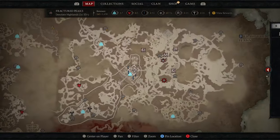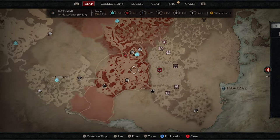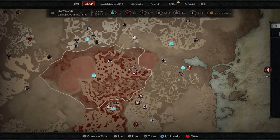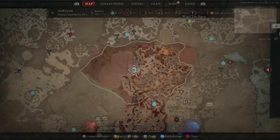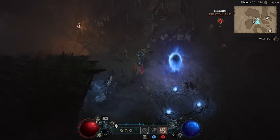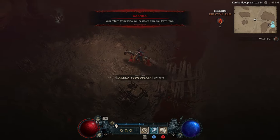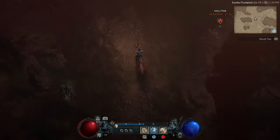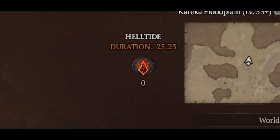Helltides spawn at random areas on the map and the event looks like this, with a blood-stained area. You will know if you're in a Helltide event as blood will start to rain from the sky, which is pretty awesome the first time you encounter it. In the top right-hand side you will see a cinder and a countdown of how long the Helltide is remaining.